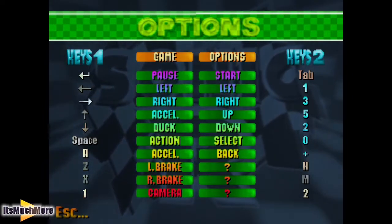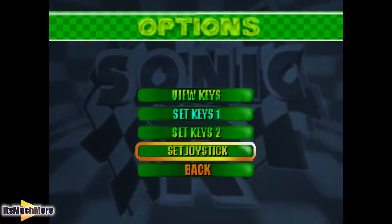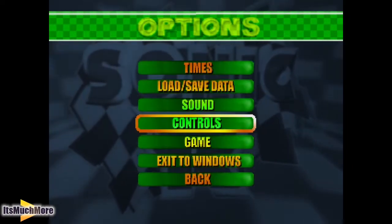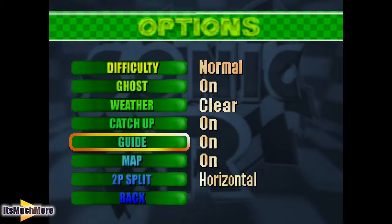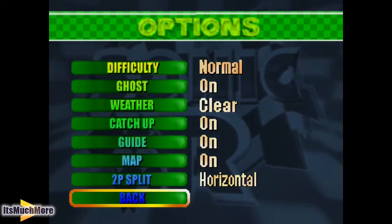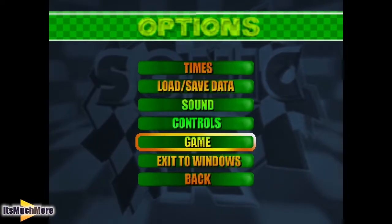Controls - you can view the controls for player one and player two. I'm using the joystick so the joystick has been set. You can go into the game options and change the difficulty, the ghosts, the weather, and all that cool stuff. Horizontal or vertical for player two and one. You can return back to Windows or back to the main menu.